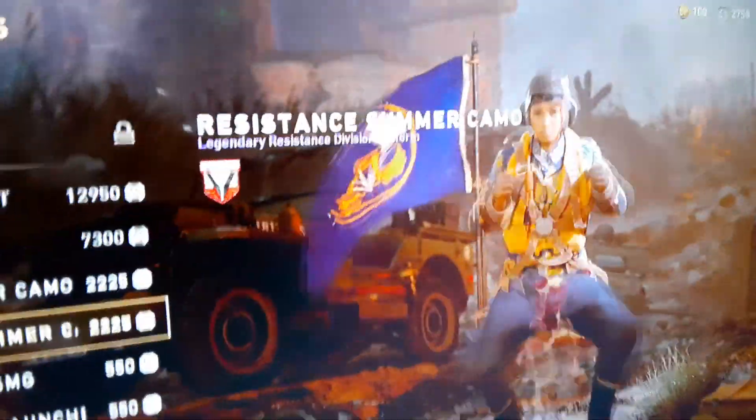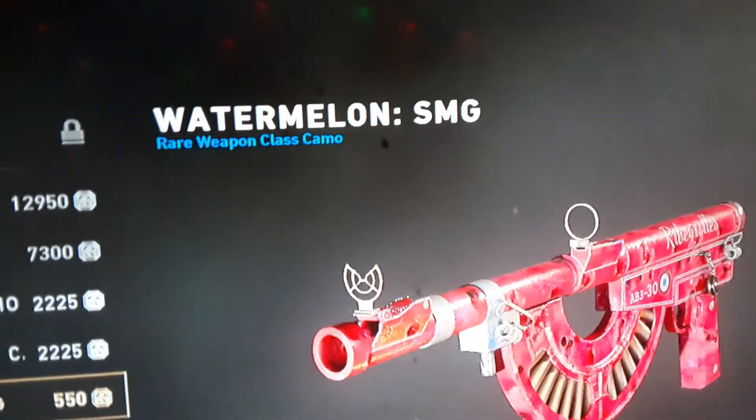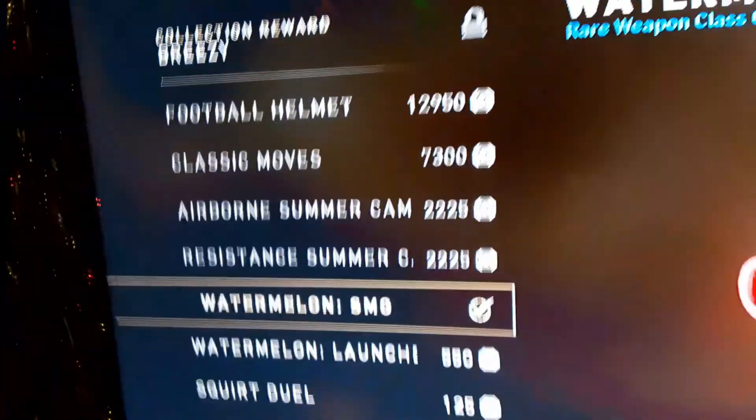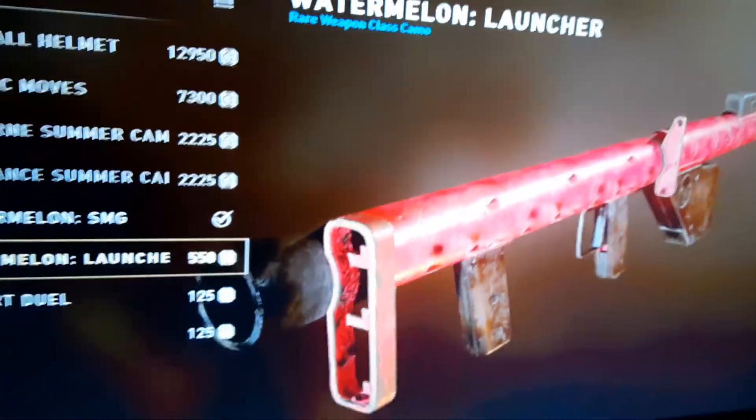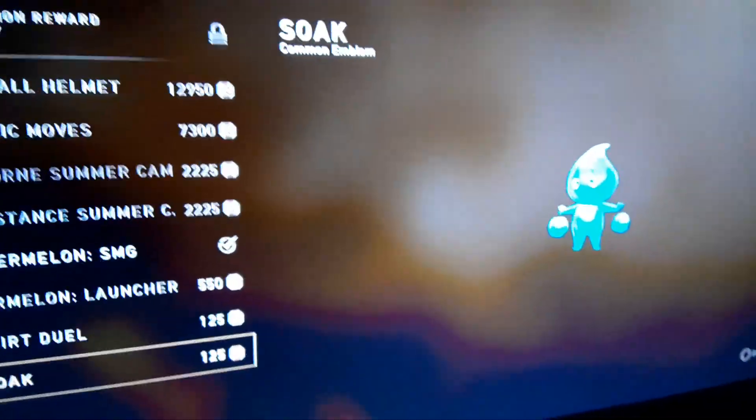Now, some of them are camouflage, like this. You could buy watermelon for 550. Which I will. 2,758 minus 550 now. There you go. I got the camouflage. It's just that simple.